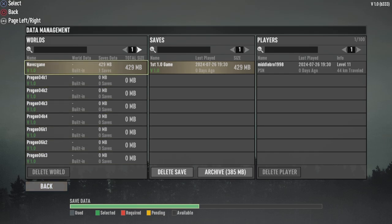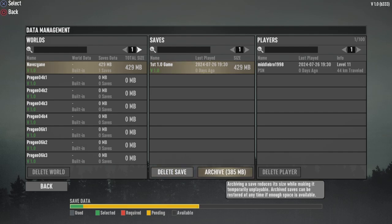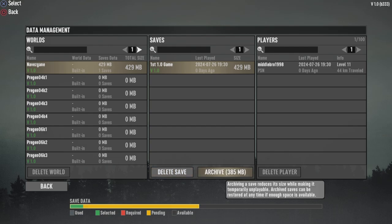You'll have your worlds — your pregens and all that stuff. For saves, I have my world for New Era, and you'll see more videos coming on that in the next few days. You'll see options: delete, save, and archive. What archiving does — it explains here — archiving a save reduces its size while making it temporarily unplayable. Archive saves can be restored at any time if enough space is available.